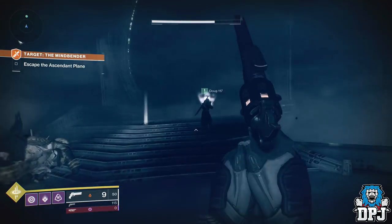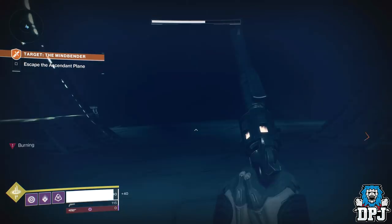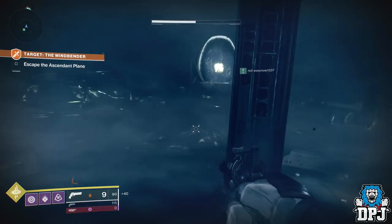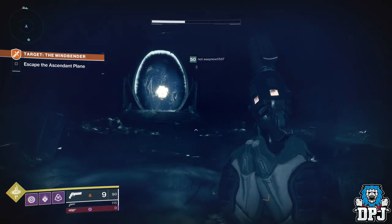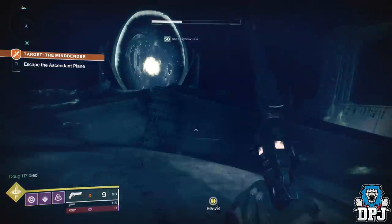So what you want to do is start the adventure and make your way all the way through it until you get to the very last room where you fight the boss, the Mind Bender. What you need to do here is simply kill the boss as normal. It can be a pain if you are doing it solo, but either way take down this boss.